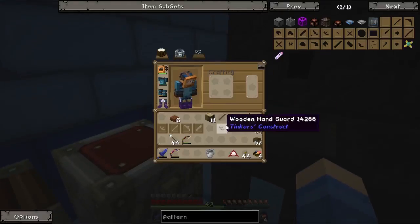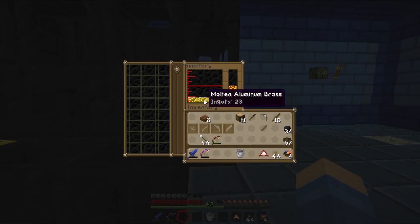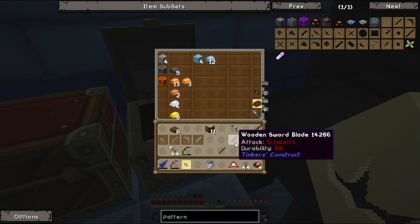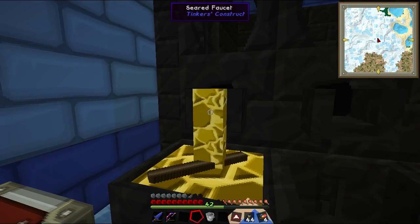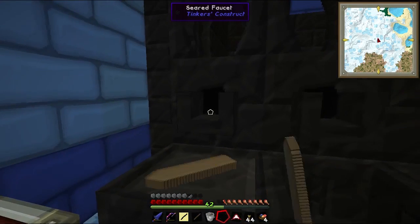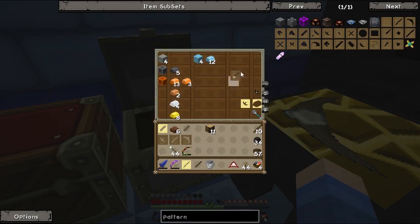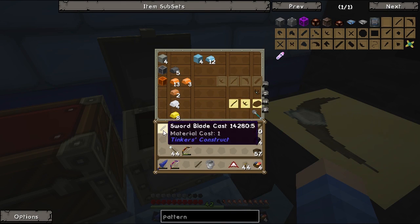So next we need to go ahead and pour everything in here. So first we'll get the hand guard. We have plenty. We'll put this in here — we need tool guard next though. Get that one. And then we need a sword blade, and the pickaxe head. Stay up there. Alright, so sweet. We got our molds, or patterns, or what have you.